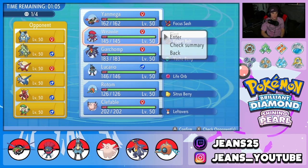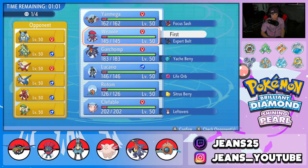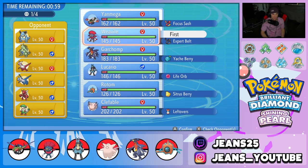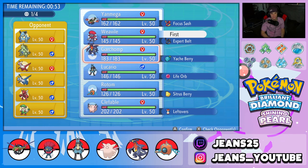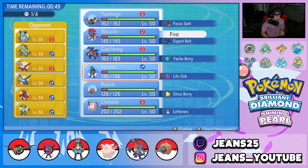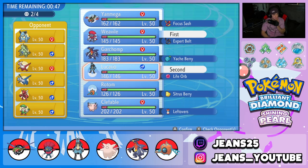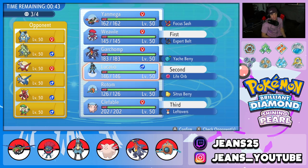Weavile is going to be top tier against a lot of these Pokemon — super effective moves on five of them. I'm definitely leading Weavile for Fake Out, speed control, and coverage. I want to bring Clefable too but maybe not lead with it. I could go Lucario as a lead, maybe set up a Nasty Plot and get going from there. That's the plan — Weavile and Lucario leading.